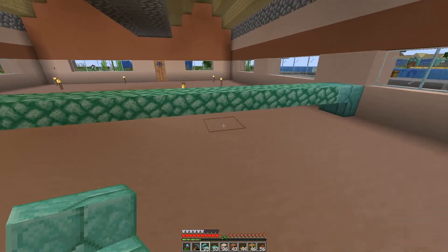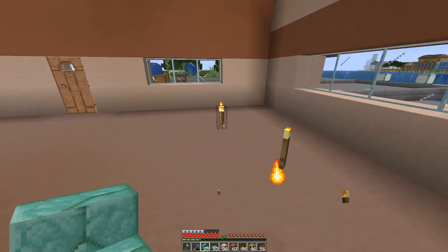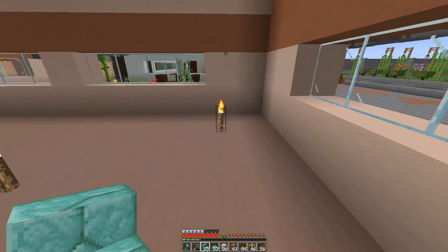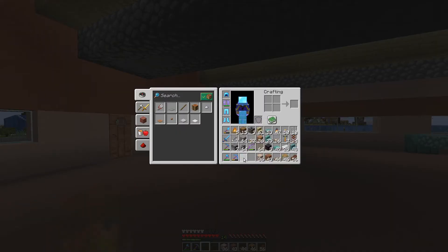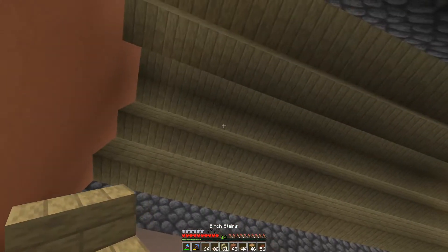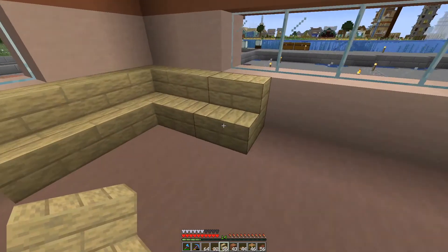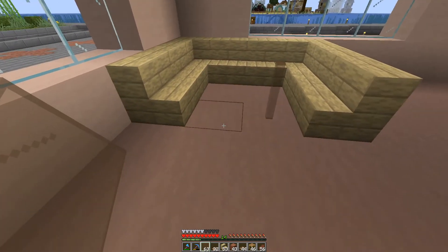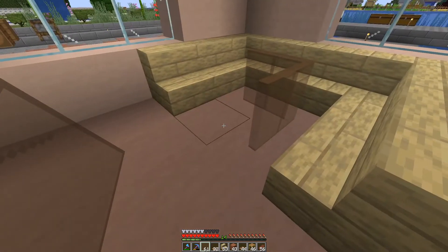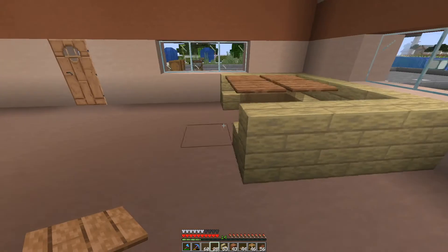This will be the counter. I'll put a couple of lecterns across here — that'll be like the cash register. Out here is where the chairs are going to be. I'll bring in the birch when I bring in the chairs. We'll make a booth back over here. That kind of gives it a little bit of a modern flair — I kind of like that.